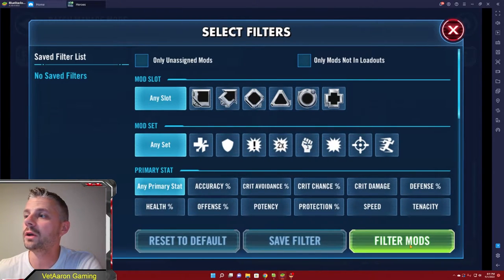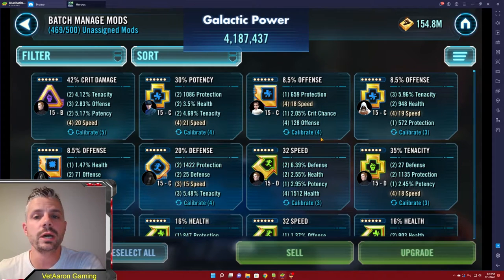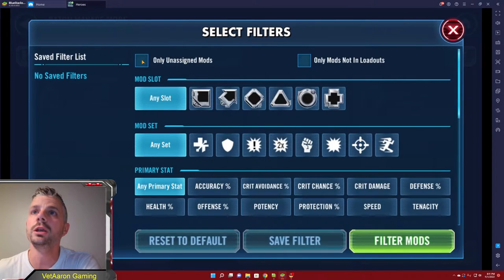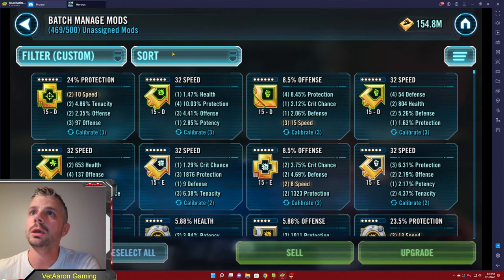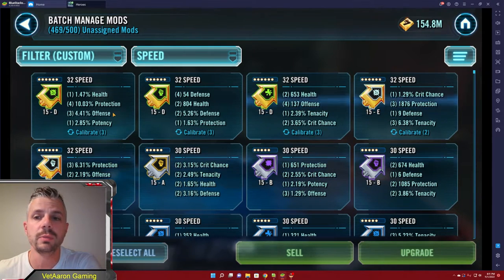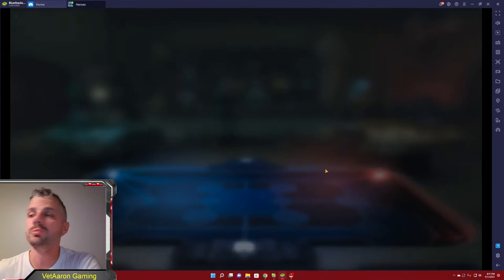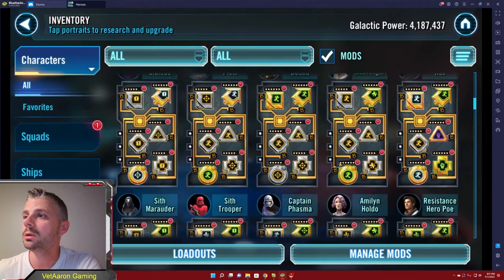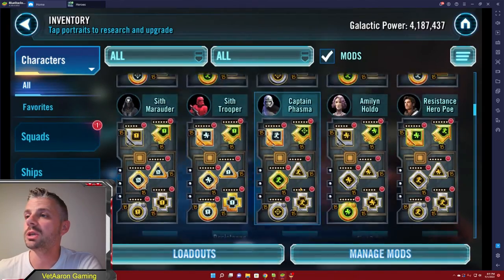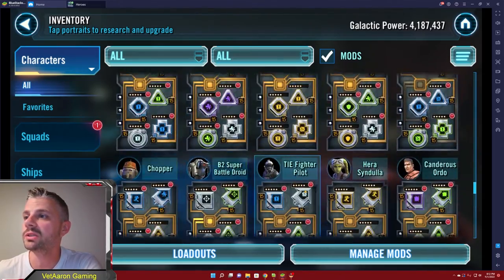So let's restore default and filter our mods — this is all of our mods. Now we can select all and upgrade them all to level 15 because we know they all have speed as a secondary. Now if I'm looking to put mods on a character, we can go only unassigned mods, then sort by speed, and that's going to show me my fastest unassigned mods — which is very helpful.